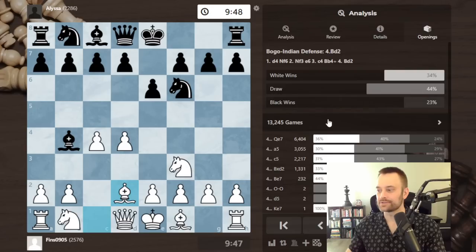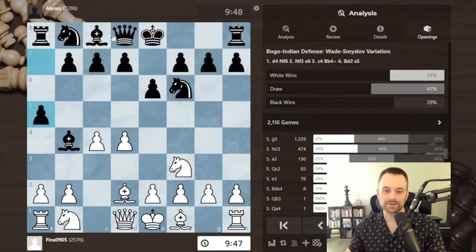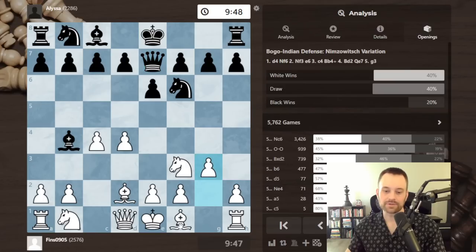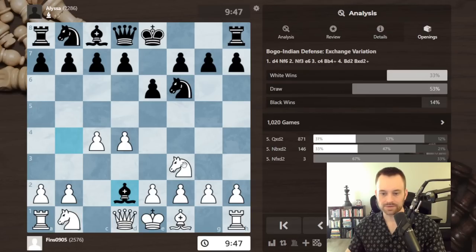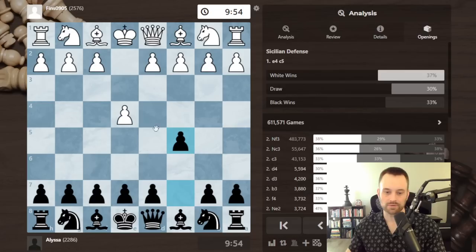After bishop d2, as I was saying, queen e7, a5, and c5 are the most common moves — all intended to defend the bishop. I think queen e7 is probably the most solid, and white does often look for a fianchetto here. We won't go down the theoretical rabbit hole, but that's an option.